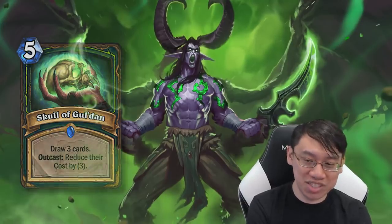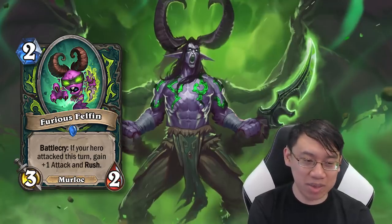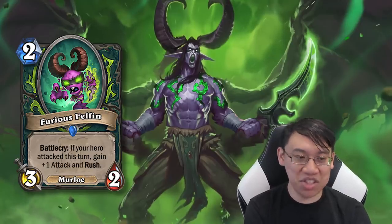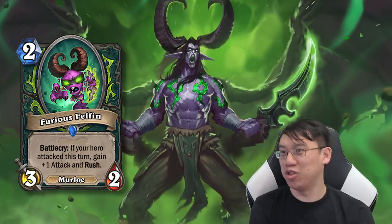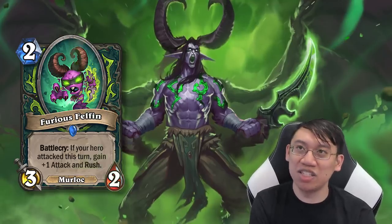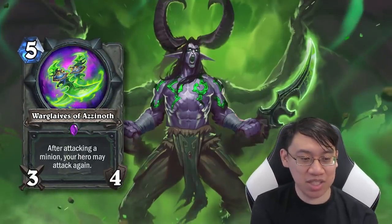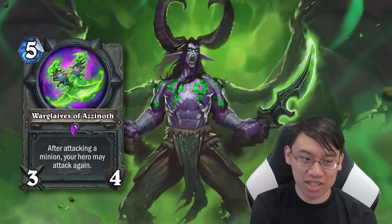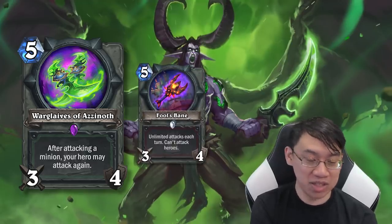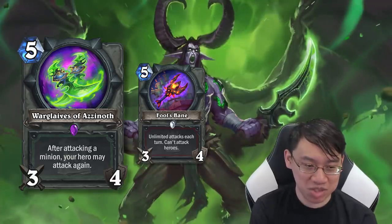Furious Felfin: 2 mana, 3/2 — Battlecry: if your hero attacks this turn, gain +1 attack and Rush. It's a cute murloc, essentially a 2 mana 4/2 with Rush in decks that plan to attack each turn. Wargways of Azimuth: 5 mana, 3/4 — after attacking a minion, your hero may attack again. It's kind of like Fool's Bane, except you can actually hit face after you hit a minion. Cool.